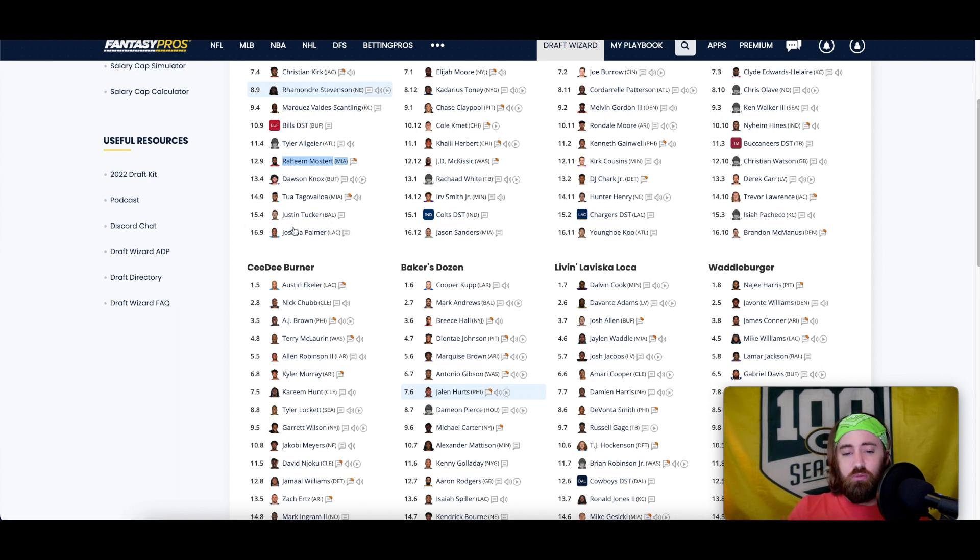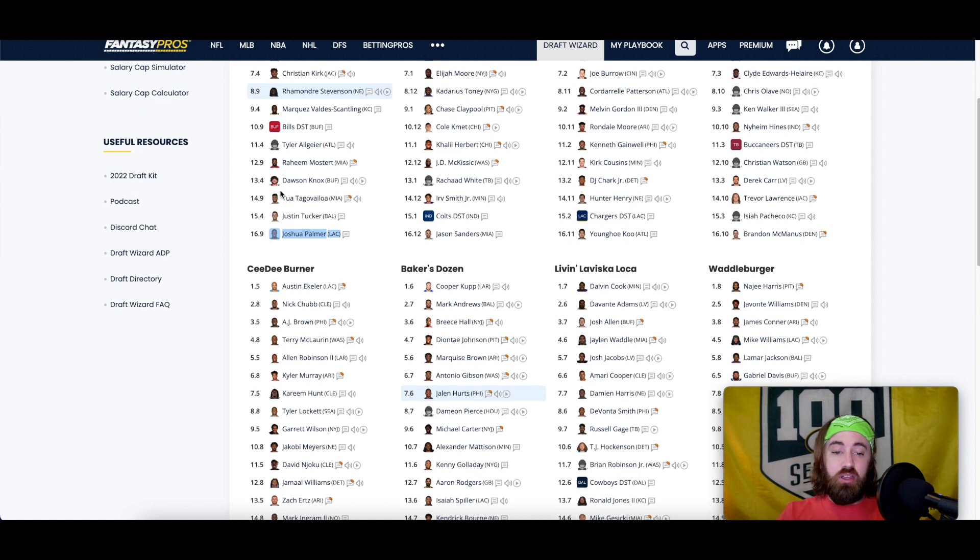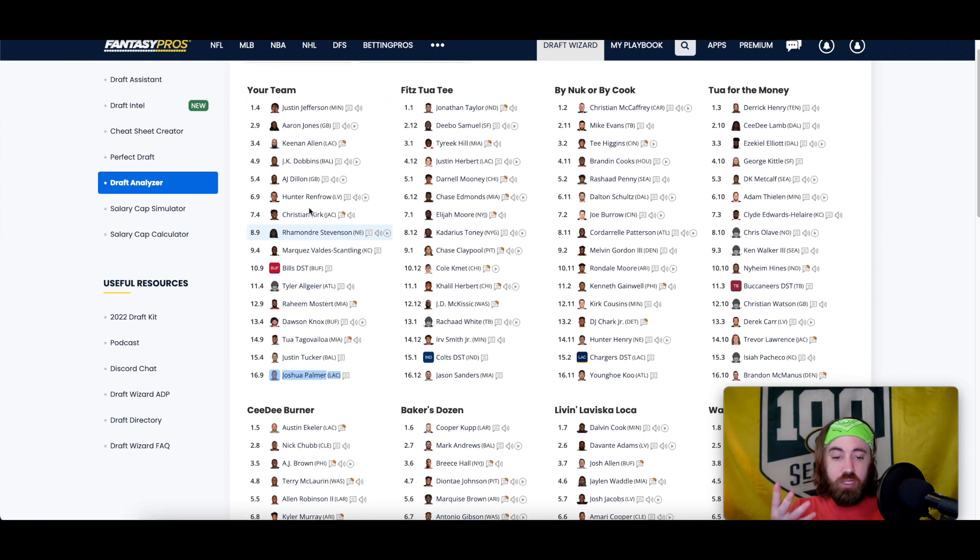Took a higher-end kicker and then Josh Palmer as a handcuff to Keenan Allen. I'm hoping to never have to put more than two running backs out there unless receivers don't work out. The plan with this team is to have three wide receivers out there most of the time. Josh Palmer might have some standalone value, though there were higher upside guys still available and on waiver wires, so he's an in-case kind of guy.